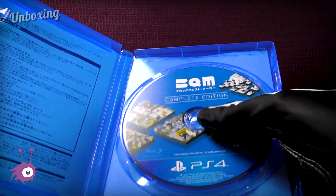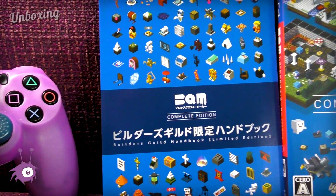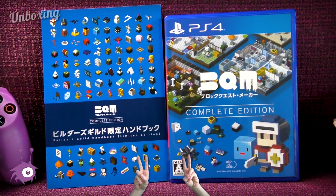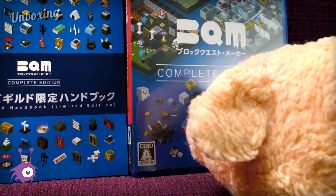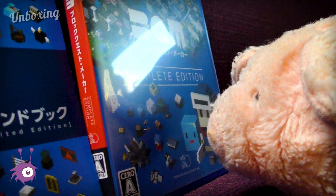And that's pretty much it — not much to see in terms of physical content apart from the little guidebook, which isn't even guaranteed to come with every copy of the complete edition. But at the risk of sounding like a broken record, that's just the way it is these days. Special, limited, complete, deluxe edition — it just doesn't mean anything anymore.